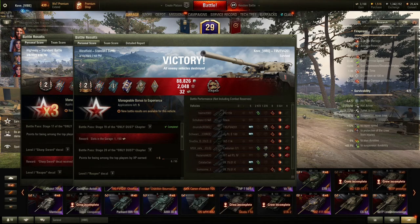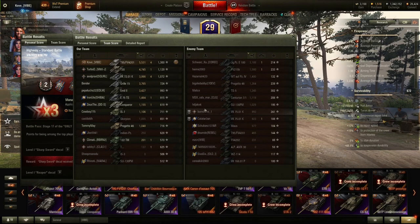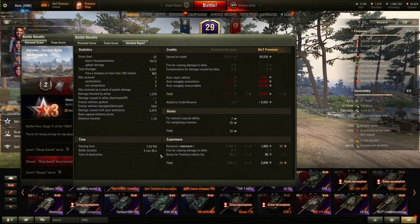Even achieved against tier 8s - could have done more damage, played a little too passively, could have played a different position than the main ridge on Westfield. This is the day I got my Chieftain. I beat the next player by nearly a thousand damage. Only four or five players on my team went over 3k, the rest did under 1500, and two teammates did zero. The enemy team was actually pretty bad, but I'll take 8k in five minutes - that's great.